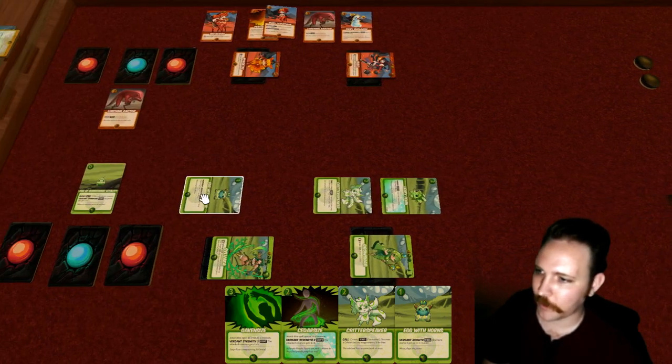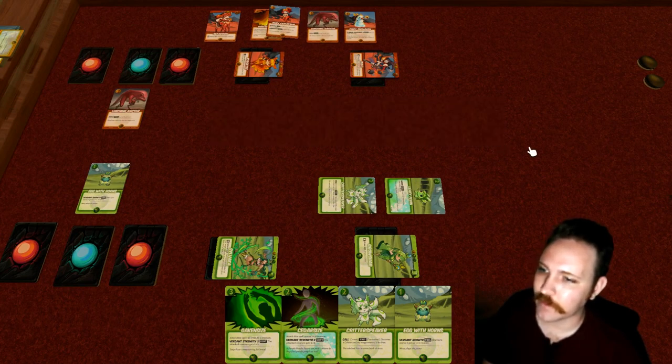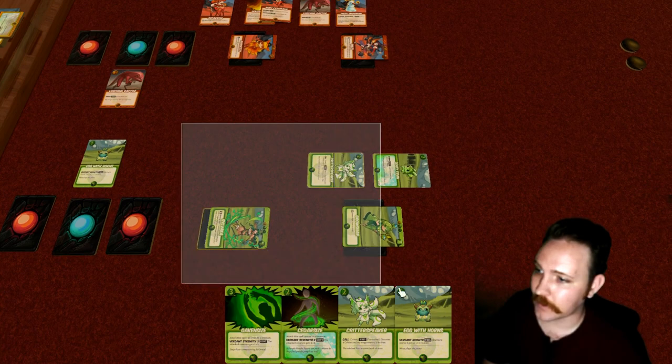The only option is to have the Lurching Raptor attack the Egg with Horns. The Egg with Horns is no longer getting level plus one, so it's just a two due to its one counter. The level two Lurching Raptor fights the level two Egg with Horns — and they are both dispelled. That's good for the Ruby player because that could have gotten out of hand, though it's bad because they're now playing purely defensively with no creatures in play to defend their mages.